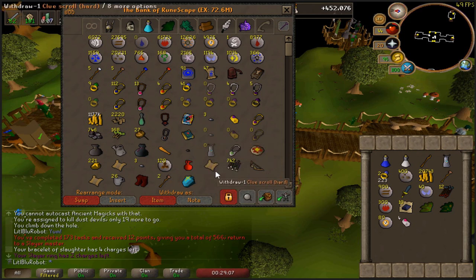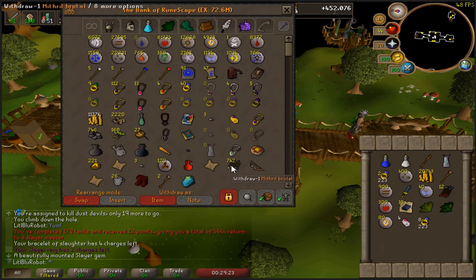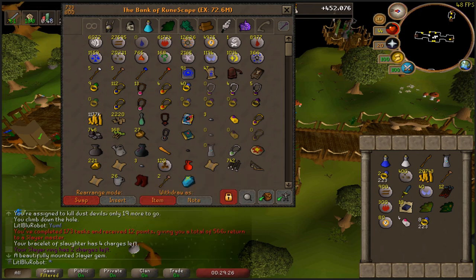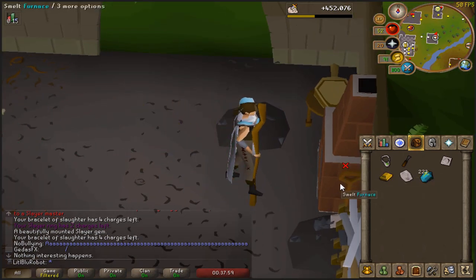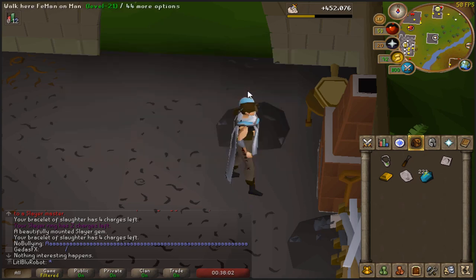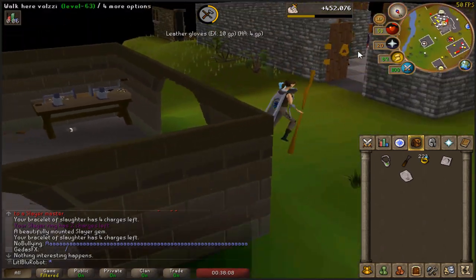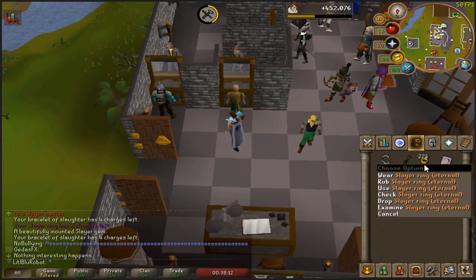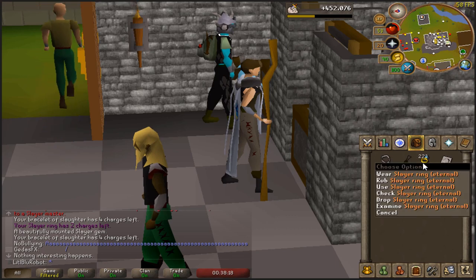I'm debating whether or not just to use all of these. What do they alch for? Right, I'll find out how much they alch for - if it's worth alching them I will just alch them and make the eternal slayer ring. If they don't alch for anything good, I'll just use them all and then make the ring. Well, the ring alches for 600, so I may as well get the money. So yeah, this will make me an eternal slayer gem. That's pretty cool. It feels pretty cool. Never had one of these - I don't have one on my main. This is the first one of these I've ever had, and it's also the first drop I've ever had from a superior. That's pretty cool.